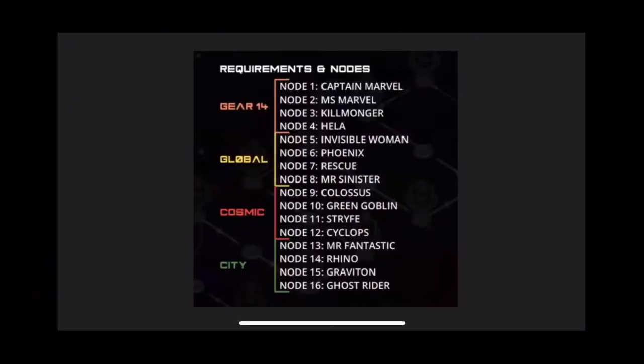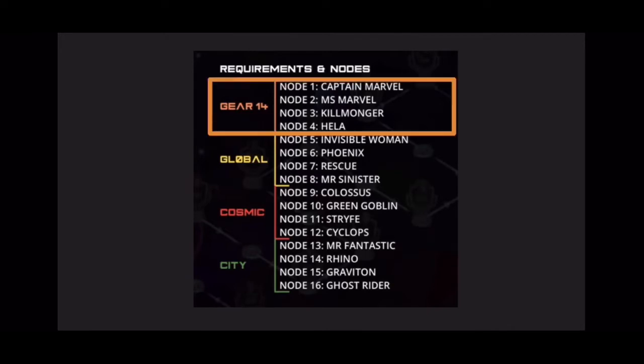To recap Dark Dimension 3: there are 16 nodes. The first four don't require any trait-specific characters, which gives you flexibility to choose any characters you wish. Keep in mind that once you get into node 5, there is a global-specific character trait requirement, which might hinder your progress.